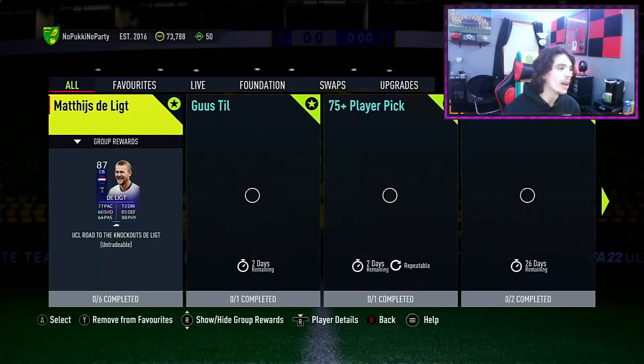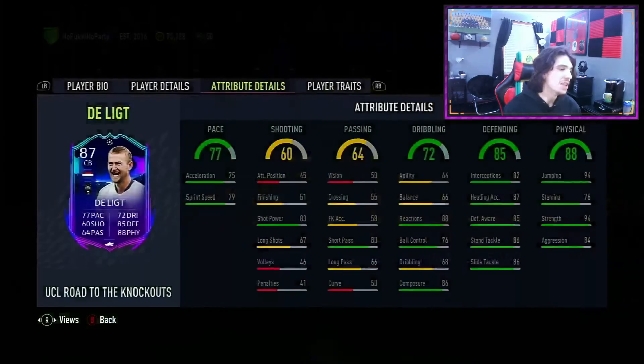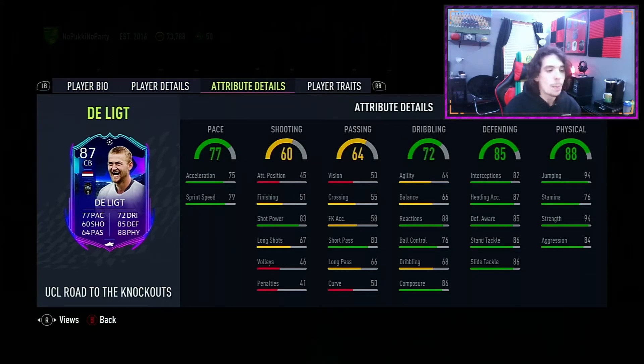The second card is Matthias De Ligt — a card that is very, very good from first glance. Two-star skill moves, three-star weak foot; it's a center back — doesn't matter. 6'2". Decent pace, good short passing which is pretty much all you need from a center back. Reactions and composure are very good for playing out from the back. Defending and physical stats are obviously going to be good. I want to complete this card but keep holding back because I'm unsure whether to save my fodder.